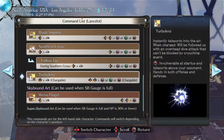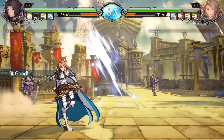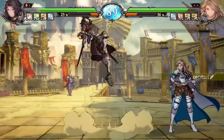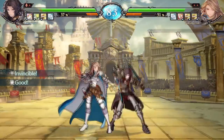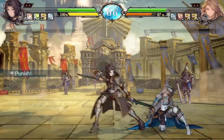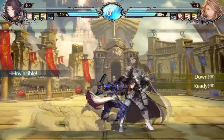His last special, Turbulence, is his overhead teleport. The light and medium versions appear to dictate the horizontal distance traveled. You're free to continue your pressure in the air just as if you were jumping regularly. However, if you charge this attack you get an immediate overhead attack, which is not safe on block whatsoever.